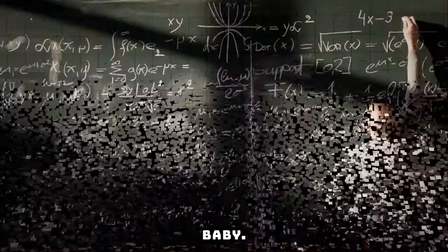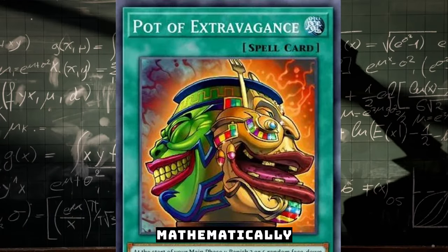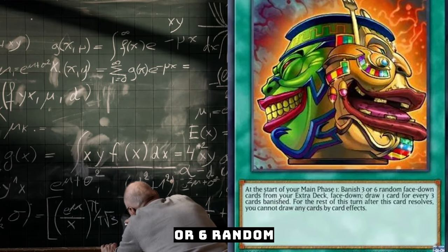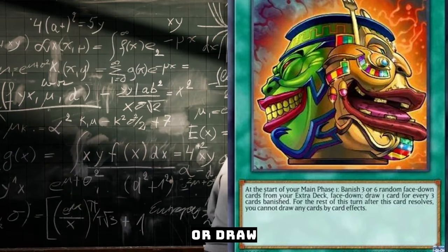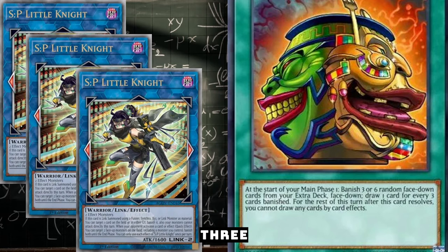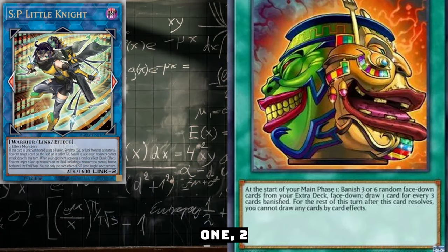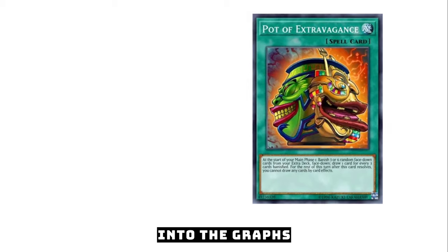The first pot I want to talk about mathematically is Pot of Extravagance. At the start of your main phase, you banish three or six random face-down cards from your extra deck and draw one card for every three cards banished. You can't draw any more by card effects. Let's use SP Little Knight as an example - let's pretend we have three of them in our extra deck. I'll go over the odds to banish one, two, or three of those copies.